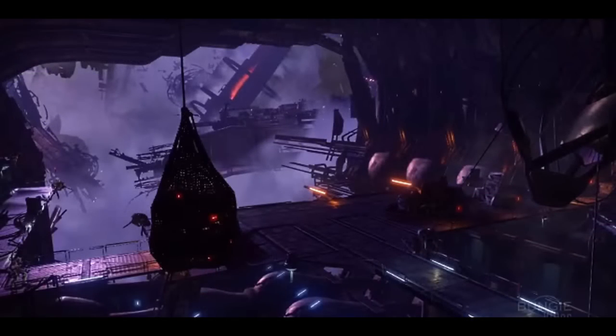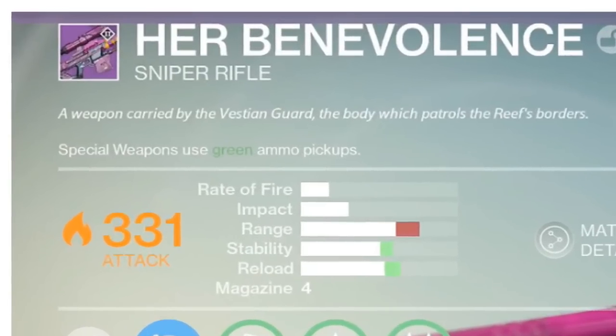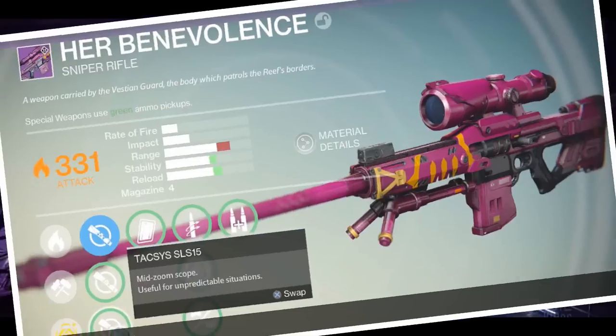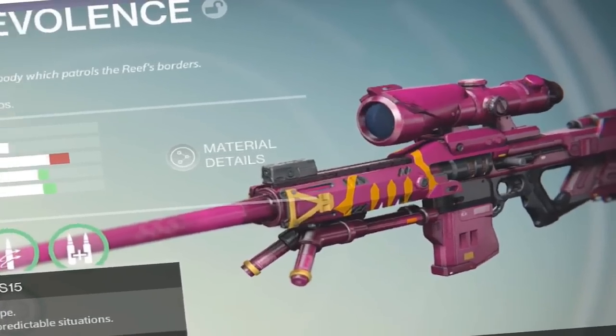Up next, this weapon looks freaking awesome — Her Benevolence. It's a sniper rifle and oh my gosh this looks beautiful. I'd like to get some armor piercing rounds on this bad boy with a final round perk on that as well. I want this sniper, and I will play with this sniper, and I will reforge it to be the sniper that I'm in love with. For now my first goal is to get my hands on this.